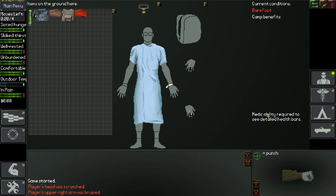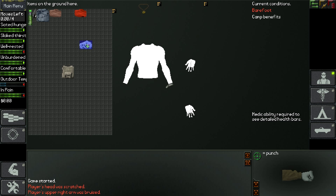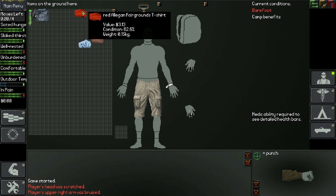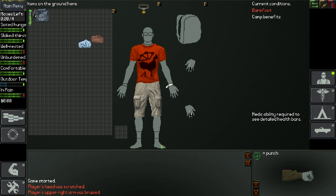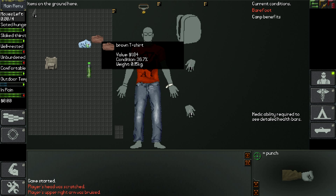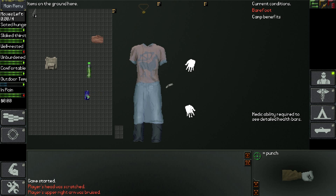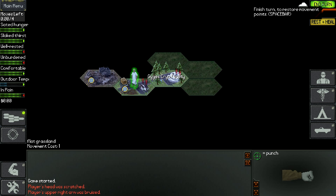Oh, we found some stuff - some pants! So we can put those on. Let's take off our stupid hospital gown. We've got a red and a brown t-shirt; this one's in better shape. The pants are obviously a better choice. We've also got a bottle of water. We can put the gown back on over our other stuff. We'll take the bottle of water. We can put stuff in our pocket - like the shards of glass. Now I think we're done, so we'll end our turn.